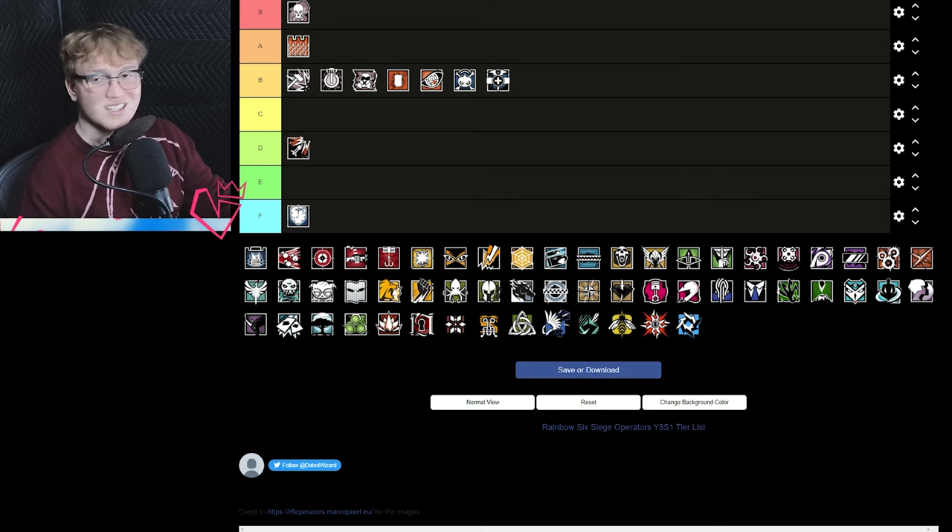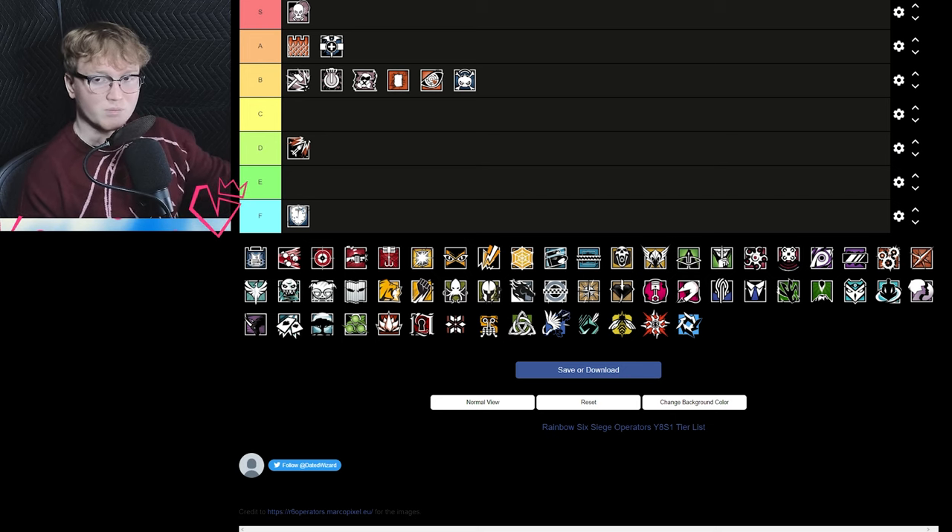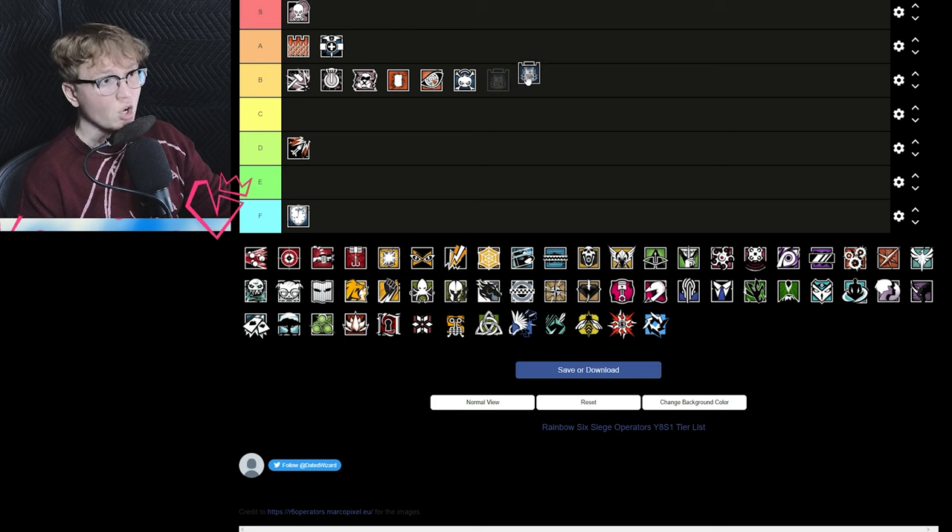Doc is relatively strong even though he's not the fastest roamer — he's kind of a decent tank option where you can let him sit on an island by himself, he can escape, and he can hold his own. I've been playing a lot of roaming Doc recently and it's actually been pretty interesting. For that reason I'm bumping him up to A tier. Rook is B tier — he can't heal himself but allowing himself and his teammates to resurrect based on the armor changes puts him in B tier.